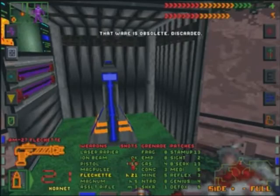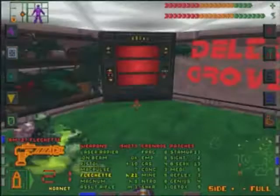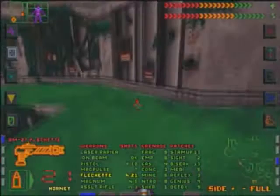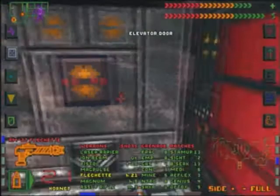An obsolete piece of hardware and a power post. Not terrible, but I could have hoped for more. Technically we haven't seen anything over here yet, so let's go climb and take a look around. Nothing. That's it for Delta. Let's go check that secret door in Alpha and hopefully we'll have something more interesting behind it.